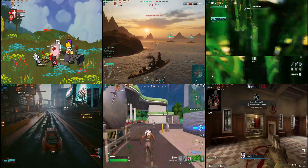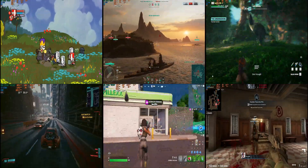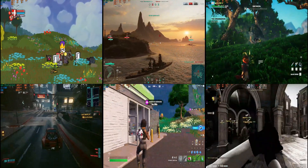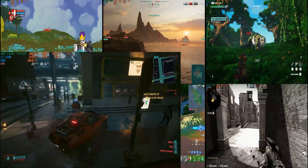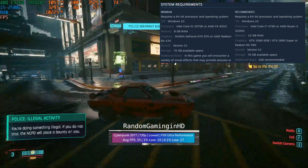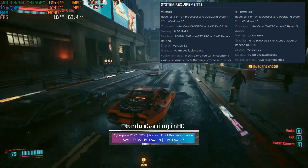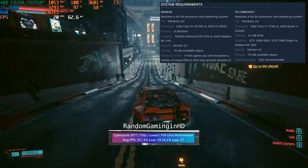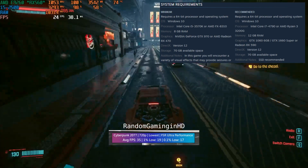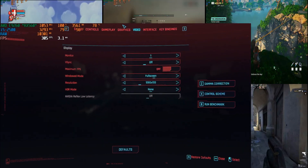Now let's compare the 3 games that Random Gaming in HD tried with the E9173. I chose Cyberpunk 2077, Fortnite, and CSGO. First off is Cyberpunk 2077. For some reason I was getting lower FPS than Random Gaming in HD, until I noticed that I was in performance instead of ultra-performance mode. I was getting only 25-30 FPS — my mistake for the bad benchmark.